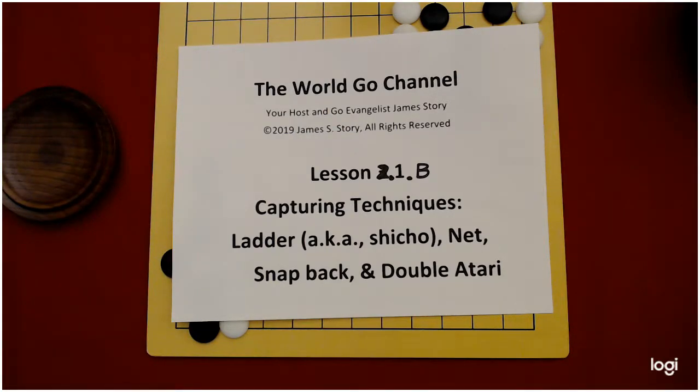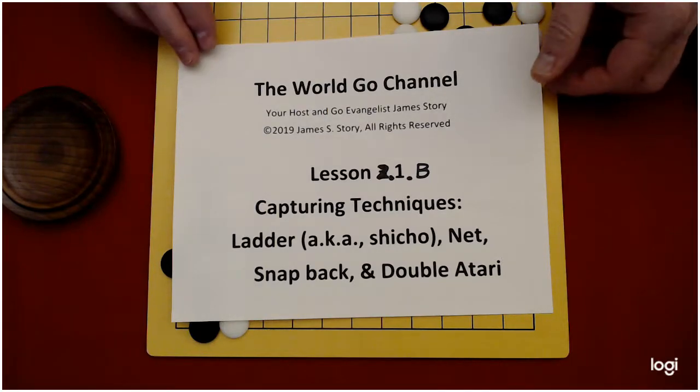We're going to have a throw-in and a snapback — that's kind of cool, really, that's a tricky one. And then a double atari. These are ways to capture your opponent's stones. So let's get to it.